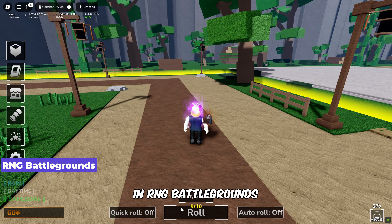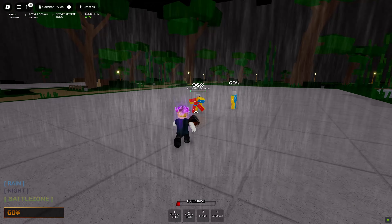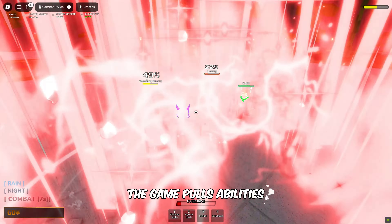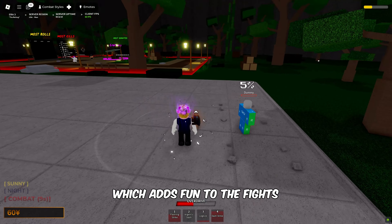In RNG Battlegrounds, players roll for abilities before each match. Some abilities are rare, so matches can feel very different each time you play. This randomness keeps things exciting and unpredictable. The game pulls abilities from many popular shows and anime, meaning you'll find a variety of skills and animations, which adds fun to the fights.